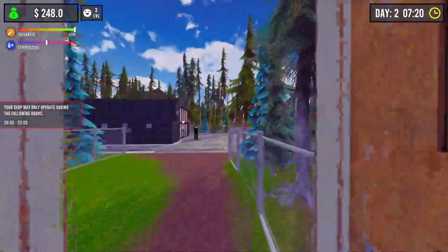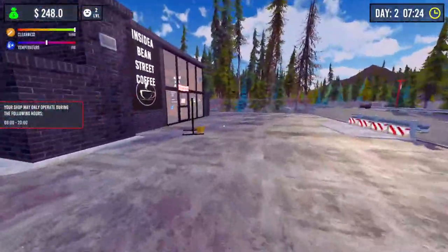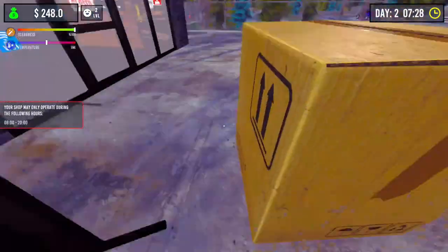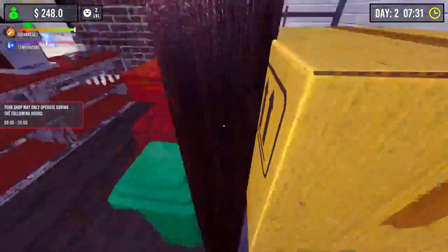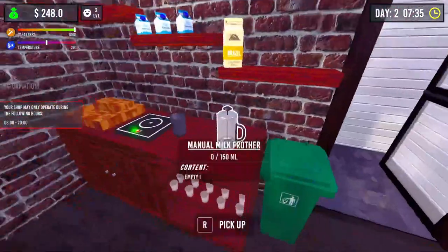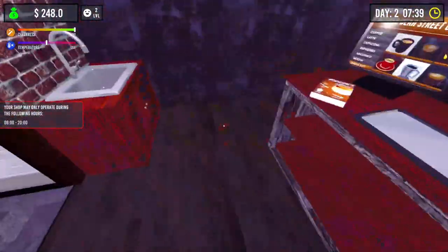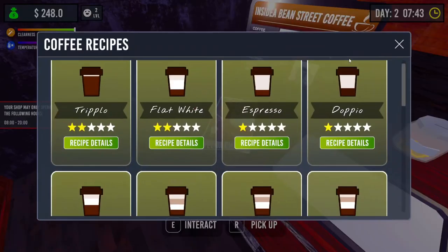Hello everyone, welcome back to the channel. My name is Inside a Game and welcome back to Barista Simulator episode number two. In the first episode we kind of got started, I got a little bit stuck by the end. All good though, so I brought some things overnight - literally just milk and a few coffee bags in case we're busy today. I'm not sure how this really works yet. I know I've got to put milk into the frother, but I don't know if I need to heat the milk, or if I have to heat the milk, do I need a better machine?